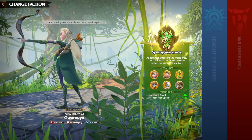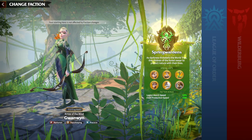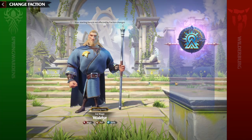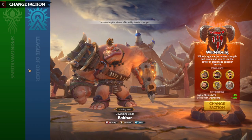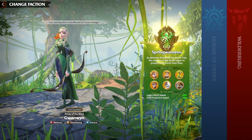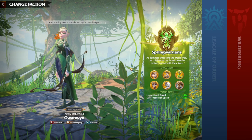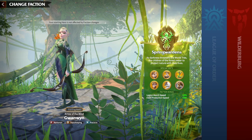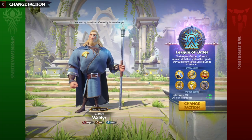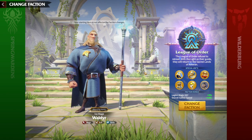The obvious question whenever you are entering Call of Dragons is to choose the correct faction, especially as a beginner and free-to-play player. There are three options: Spring Wardens, League of Orders, and Wilderberg. I won't go into too much detail on why you should pick each faction for beginners, because I have already made a one-by-one guide about every single faction. Strictly, if you are a beginner, go for League of Orders — when you're just starting you need some time to understand the mechanics of the game.